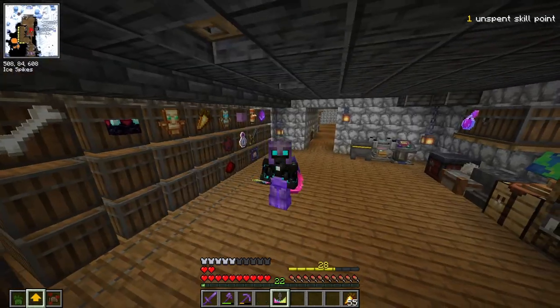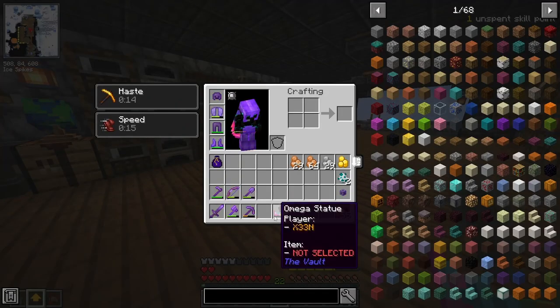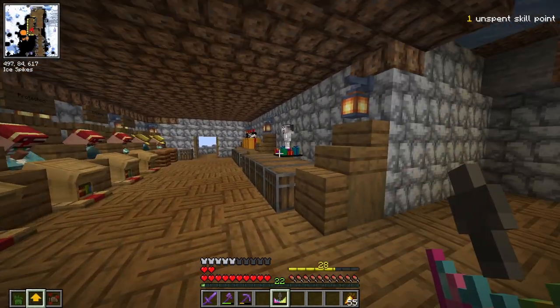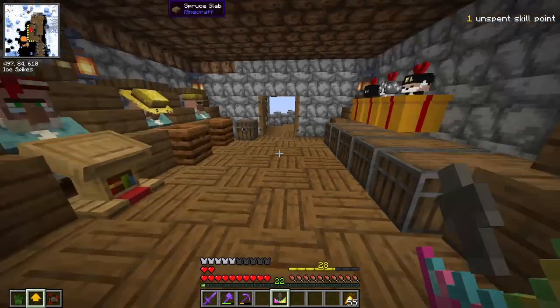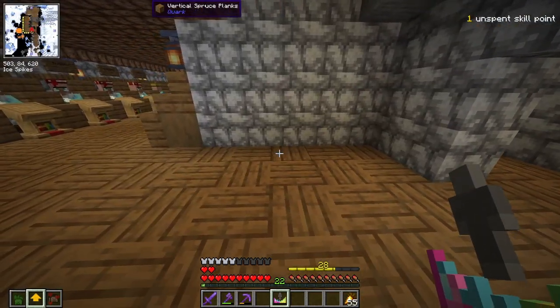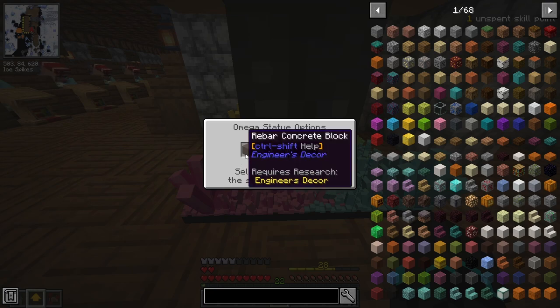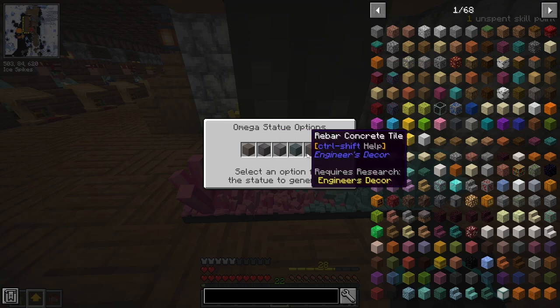We got our very first Omega statue, and this thing is going to be really cool. As you can see, it says item not selected - that's because we will get to pick one out of five blocks to choose from. The statue is also going to be big. Let's place this here and see what we get. Our options are: rebar, concrete block, metal plate, lined metal plate, and slate.